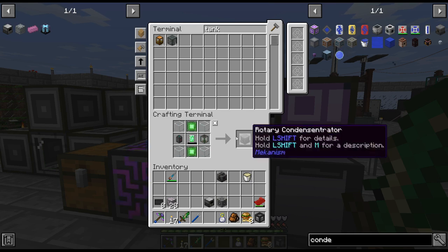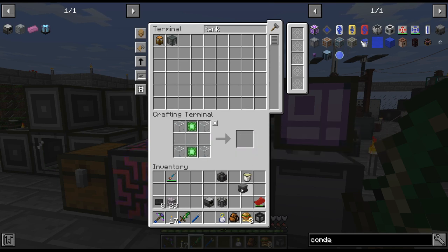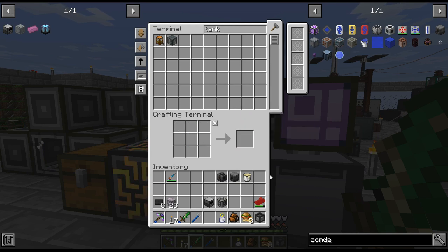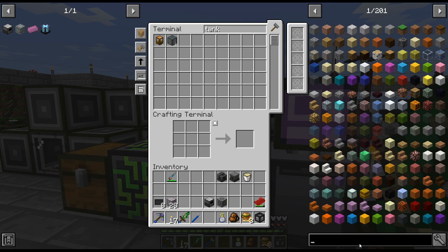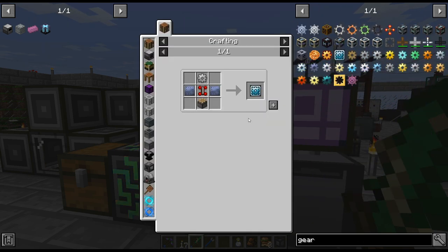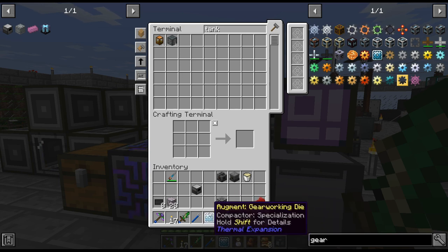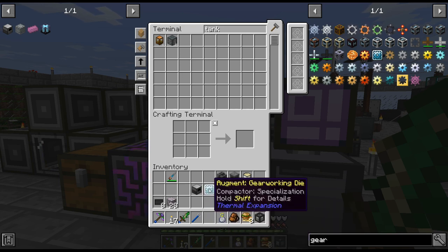Hello, my name is Garx82 and welcome back to our Edit Manica 2 Expert Mode series. Just crafting up a couple things here we will need going forward. And one is, we finally got the compactor and the gear working — the augment.